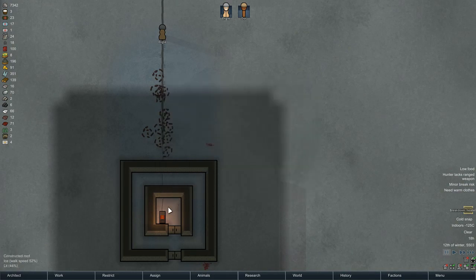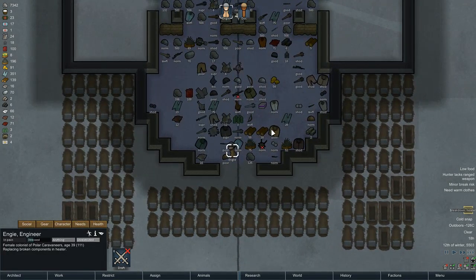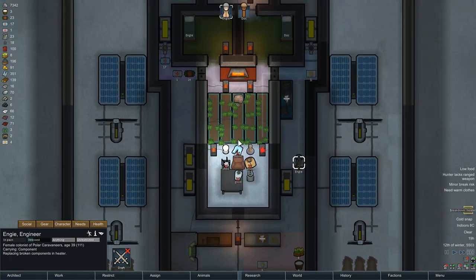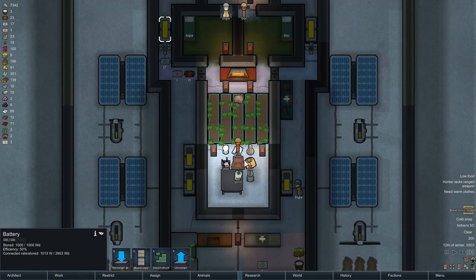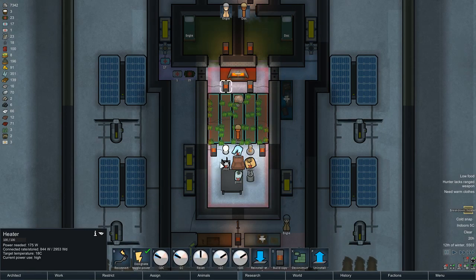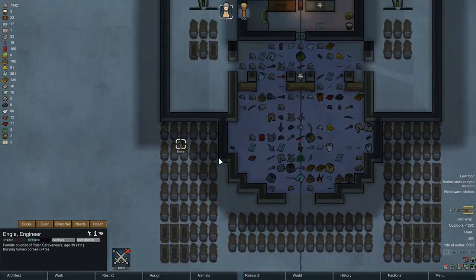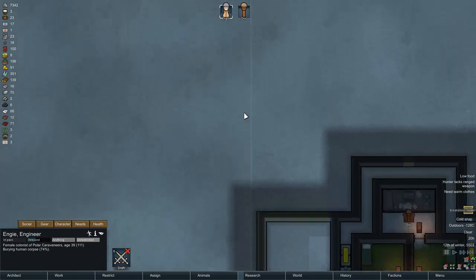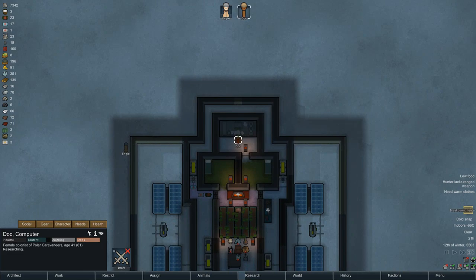The heater broke down — for now I'll leave it. Who knows, maybe I'll get to make use of it; the electricity draw of one heater doesn't immediately concern me. But since I am running into a bit of an electrical problem, I will make sure to flick off the lights and everything as best I can. I don't want to run into an issue with lack of electricity.